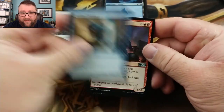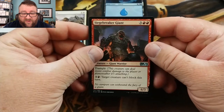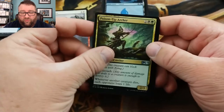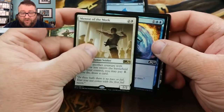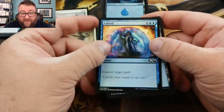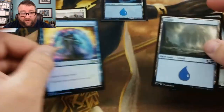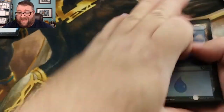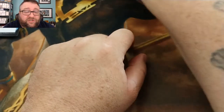We got an Aether Tunneler, a Siege-Gang Commander, Poison-Tip Archer — really good in limited — and a Mentor of the Meek. And you did get a foil Cancel, so there is that. Those are for you, Kevin. Thank you very much, greatly appreciated.